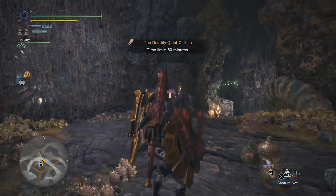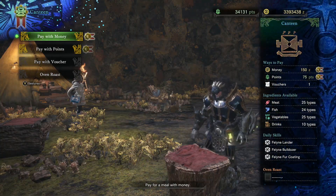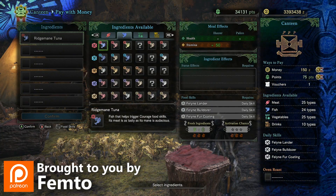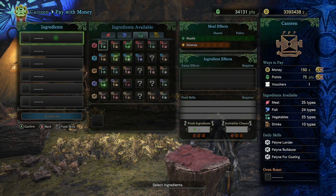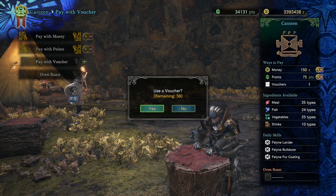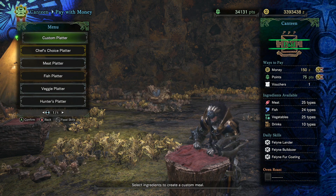Hello everyone, and welcome to another counter build, this time against Arch Tempered Valhazak. We're starting off by eating at the canteen. I'm checking for active ingredients in the last row. I don't have any, so I'm going to go ahead and use a voucher. And now I can eat however I want.